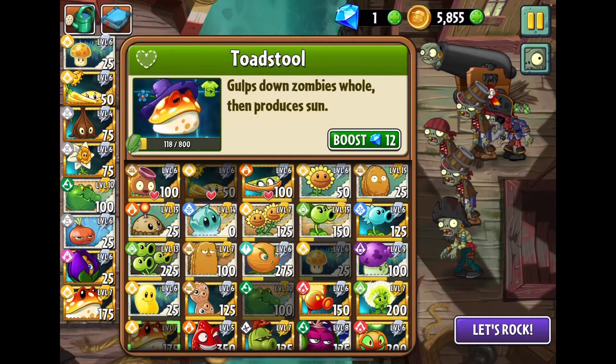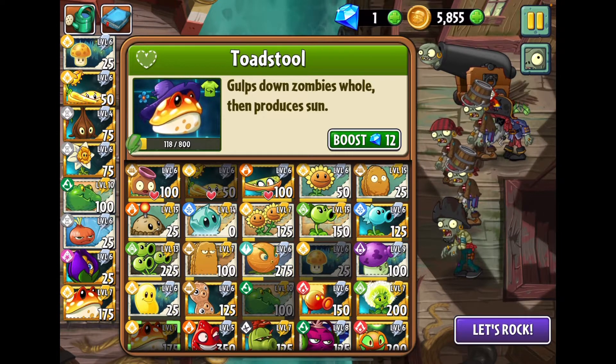So today we're gonna be doing some Pirate Seas levels. I like to have fun around here. We got an Imp Cannon which just shoots imps, and when it dies it just sprays imps all over the place.